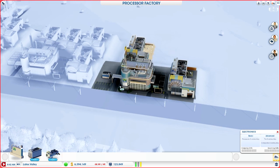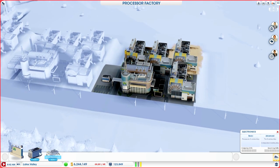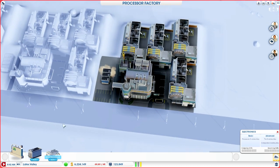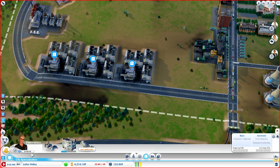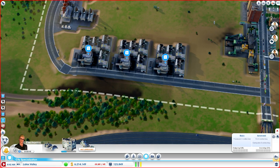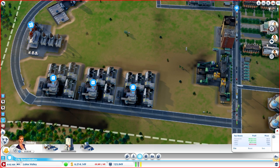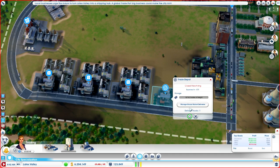I'm pretty much stuck trying to fix all of my problems with two cities, and I want to have multiple specializations for this city, and this is one of the major ones right here. I want to create a trade depot right here so that we can sell these processors, because we don't actually have a unit on the other side that can do the processor delivery yet.